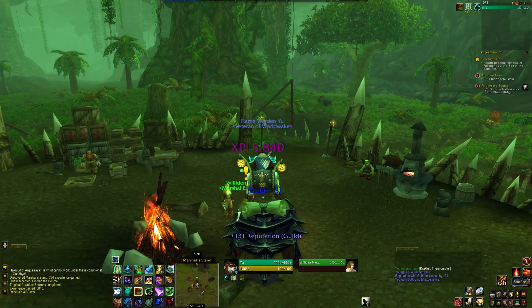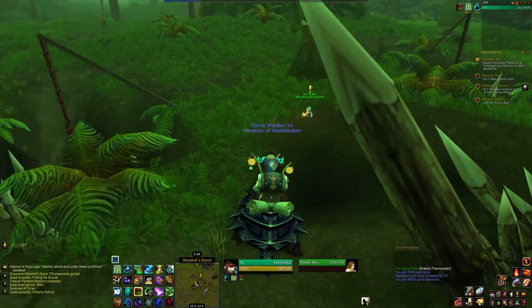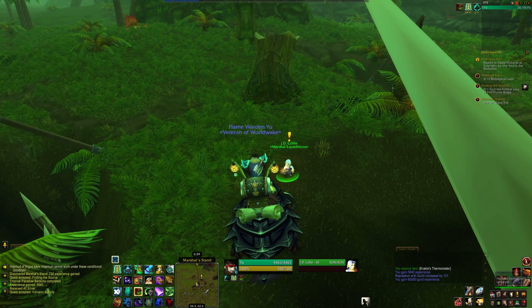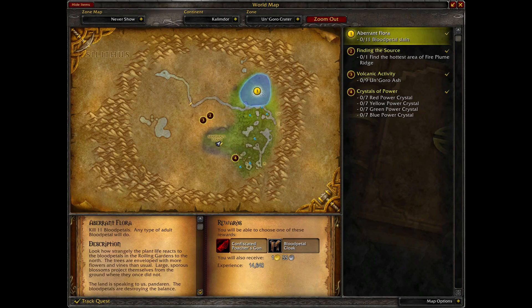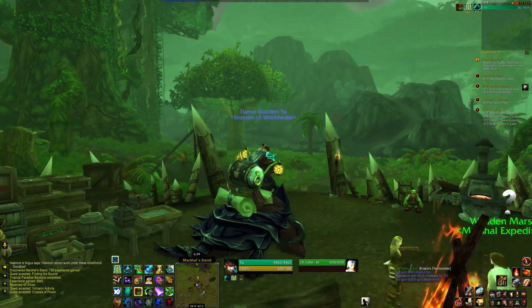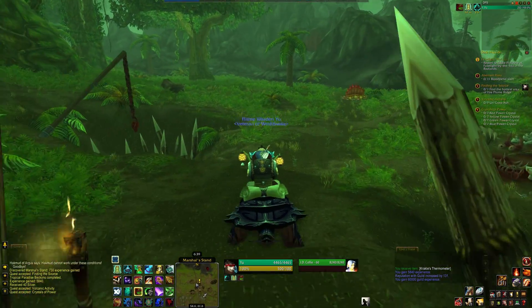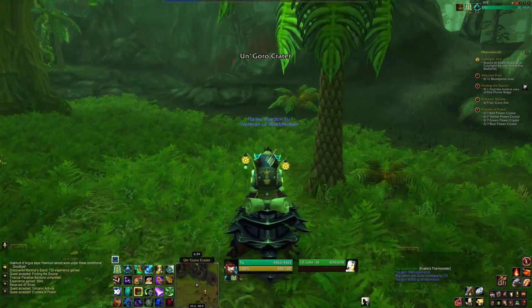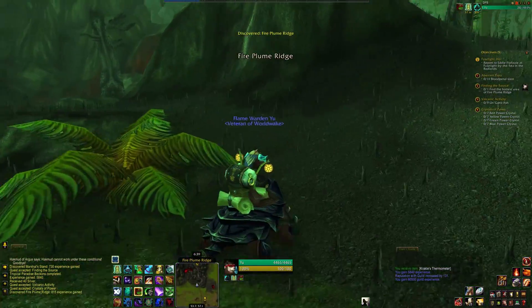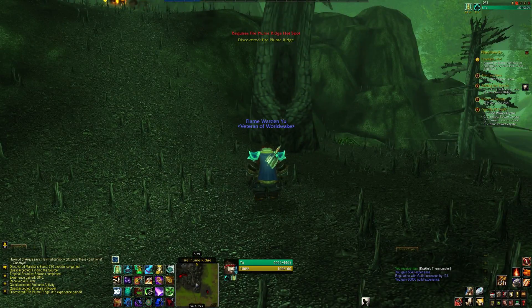Alright, complete that quest and we can get a new one. Collect seven power crystals of each color — that's pretty cool. So we've got some quests on the volcano — there's a volcano here. And then we have our blood petal quest. I guess we'll give the volcano ones a shot for a little while and see what we can do in this area. We need to collect Un'Goro Ash and find the hottest area of Fire Plume Ridge.